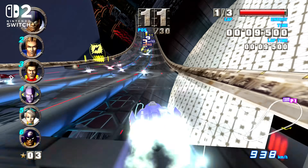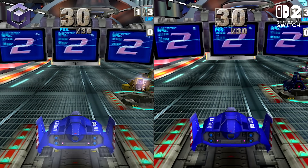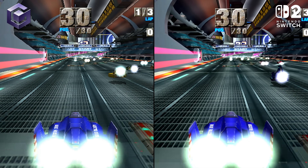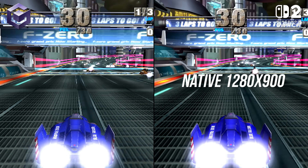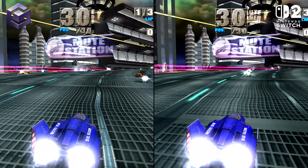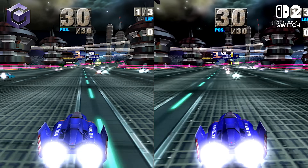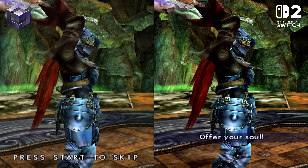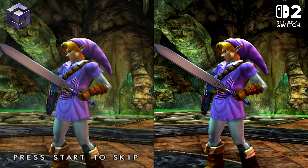The GameCube games are running in emulation with their own set of enhancements, starting with a resolution boost to 900p. In Wind Waker, F-Zero GX, and Soul Calibur 2, we're getting a native 1280x900 picture with a limited form of anti-aliasing in place, which is then scaled to the maximum 4K output possible on Switch 2. The boost from the original's native 480p to 900p may not apply to every GameCube title, but it is true of these three at least.